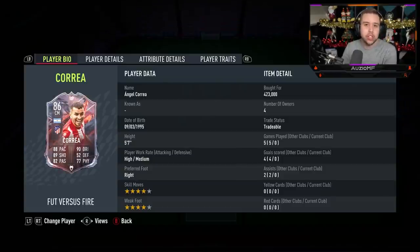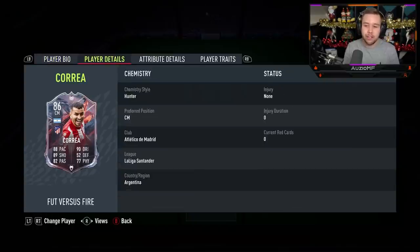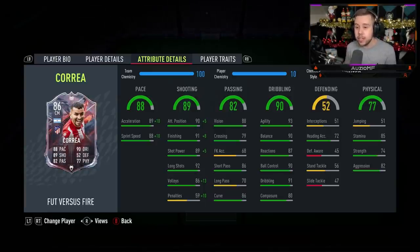This card ain't cheap — 423k — he's a lot of coins, so he better be worth it. He's a 5-foot-7 player with high/medium work rates, 4-star skill moves, and a 4-star weak foot. When it comes down to the chem style, I've decided to go for the Hunter chem style. I feel like him being 5'7" with those dribbling stats is going to be more than enough, and I can give him outrageous pace while also giving him outrageous shooting stats. The Hunter chem style is giving him 99 acceleration, 98 sprint speed, 95 attacking positioning, 99 finishing, 94 shot power, 92 long shots, and 99 volleys with 69 penalties.